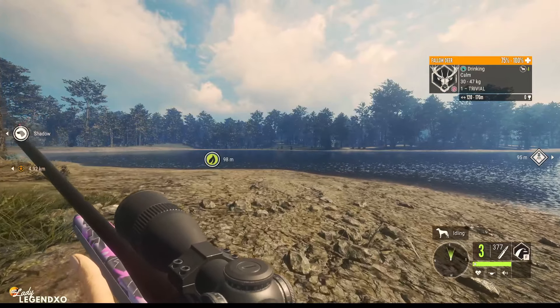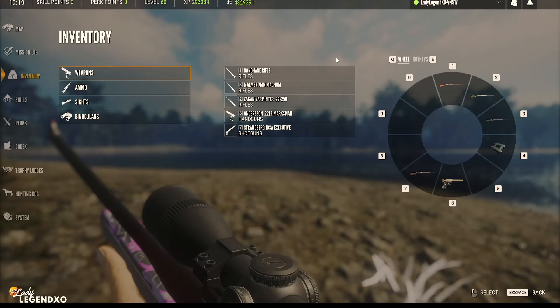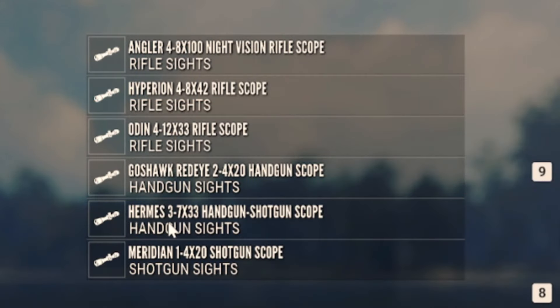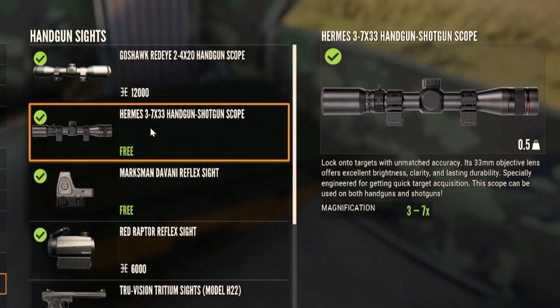Today we're going to be hunting with the Odin. We are also going to be trying out the new Angler 4 8x100 night vision scope and the Hermes 3 7x33 handgun slash shotgun scope.